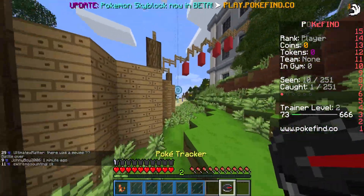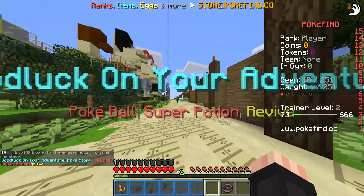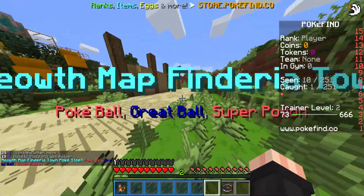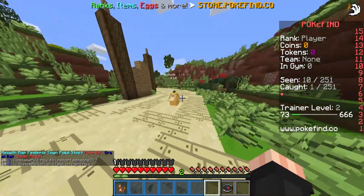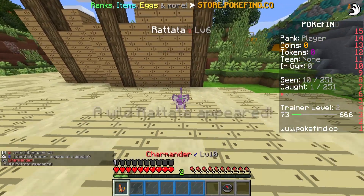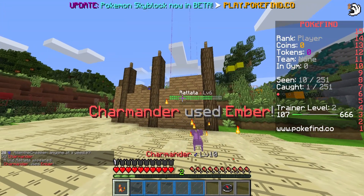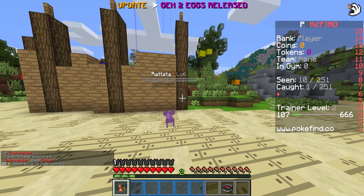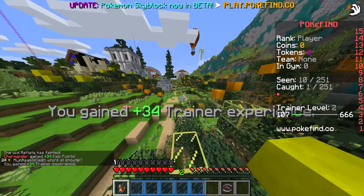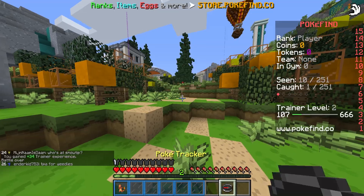We need to go this direction because there's one of these stops. There's another one! There's a Psyduck level 6 — that would be a good catch. There's Rattata level 6 — we're going to go ahead and battle the Rattata. Ember! We one-shot it — we are getting crits left and right! 34 experience. How do you get coins? That's my question — it's a real mystery here.